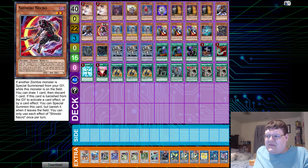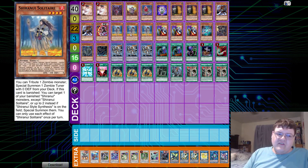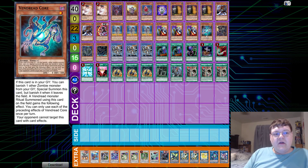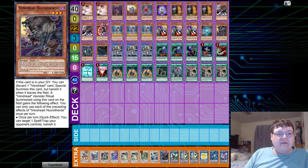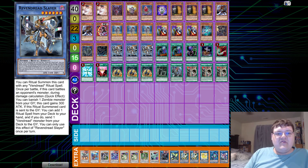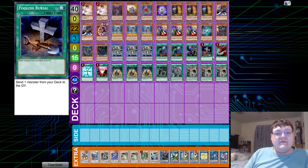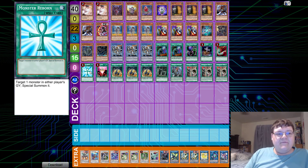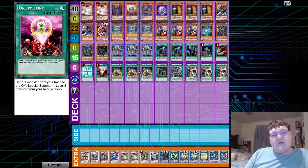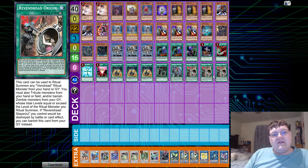Shinobi Necro is one of the more interesting support cards to come out in recent years for zombies. Triple Lonefire Blossom, aka Solitaire, triple copies of Unizombie, one copy of Core, one Hound, one Revenants, one copy of Stringus, along with triple Slayers. Then two Called by the Grave, one Extra Foolish Burial, one Foolish Burial itself, one Feather Duster, one Monster Reborn, one One-for-One, triple copies of Pre-Prep, one Prep, one copy of Vendread Evolution, and triple copies of Origin.